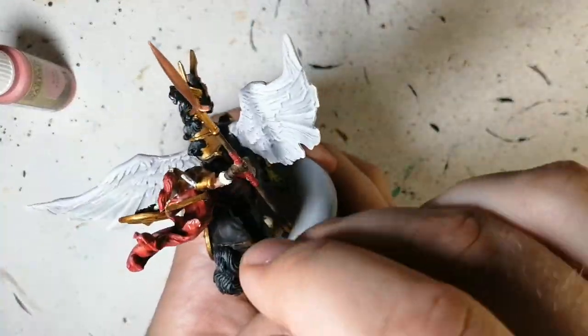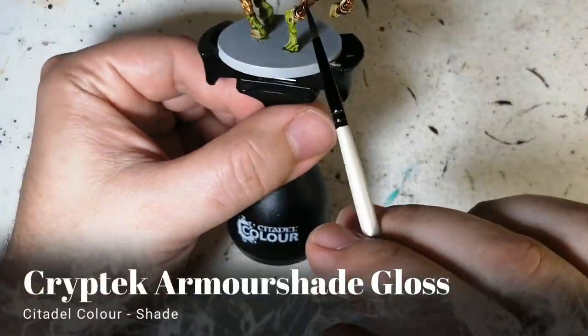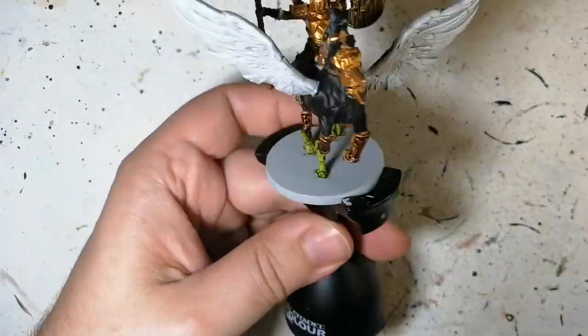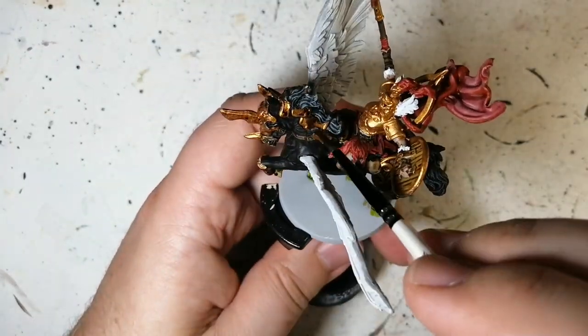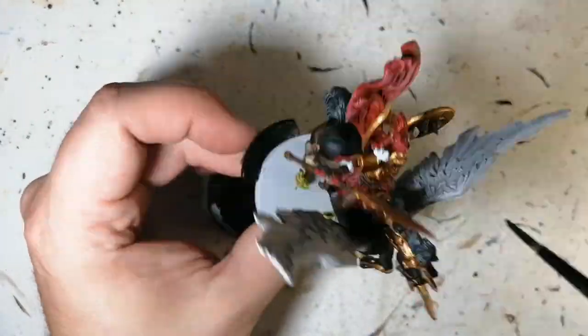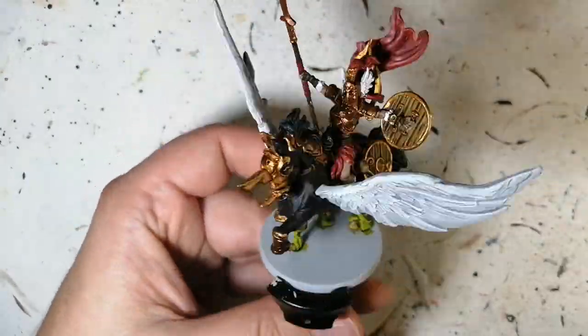Scar Tissue is a dry brush from Army Painter — I was going to use Changeling Pink but it dried up even though it was brand new. Cryptic Armor Shade Gloss now — putting this on all the armor. As you can see it darkens it down but keeps a shine because it is a gloss shade. It's the only gloss shade I have and it makes it look more bronze.